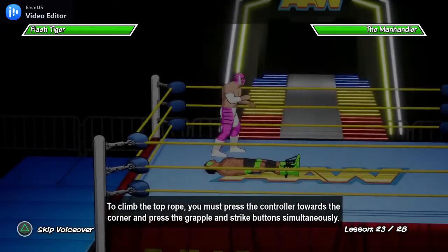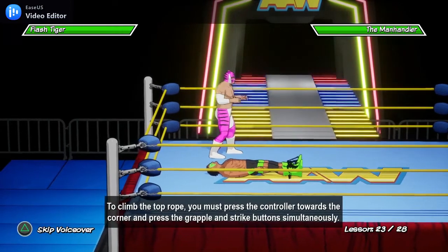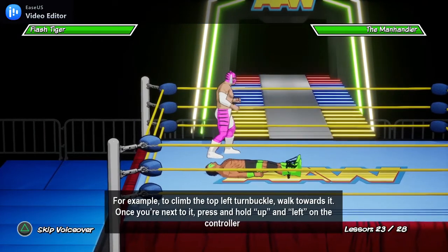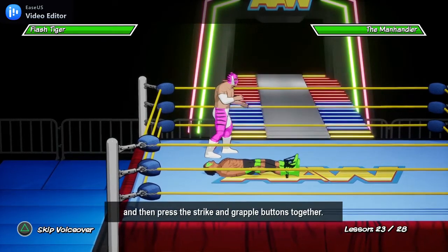To climb the top rope, you must press the controller toward the corner and press the grapple and strike buttons simultaneously. For example, to climb the top left turnbuckle, walk towards it. Once you're next to it, press and hold up and left on the controller and then press the strike and grapple buttons together.